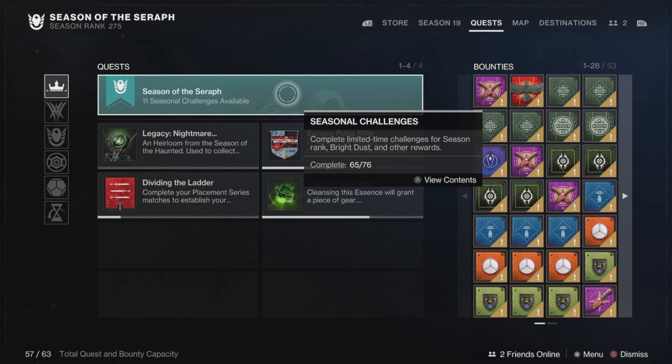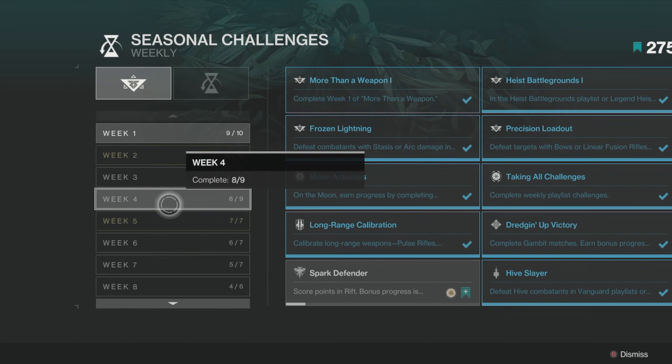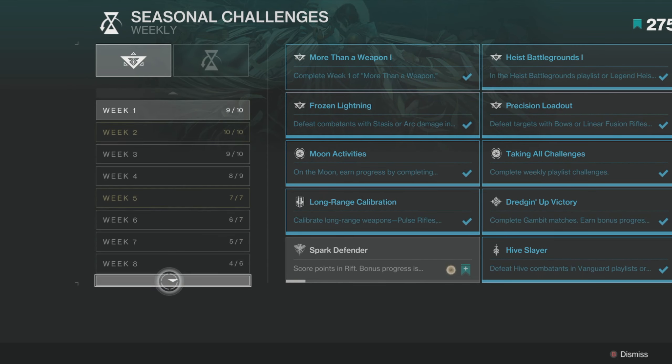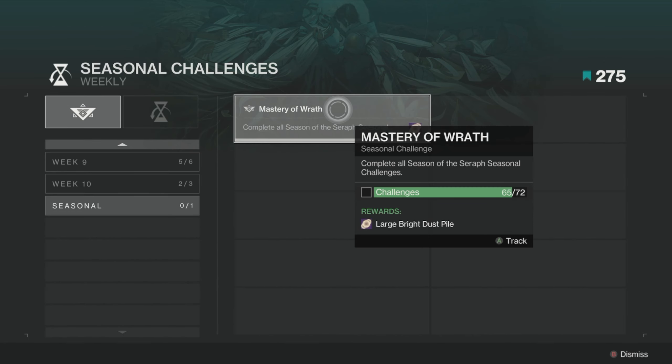Next up, we have Seasonal Challenges, and these offer a ton of XP, but more importantly, at this point in the season, you want to try to complete them to claim all the Bright Dust you possibly can. If you complete 72 of these challenges, you unlock Mastery of the Wrath, which gives you 4,000 Bright Dust.